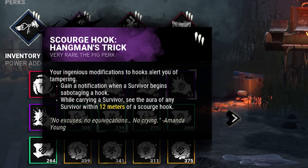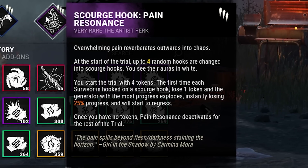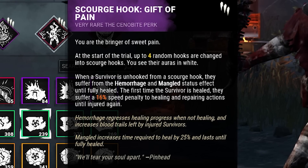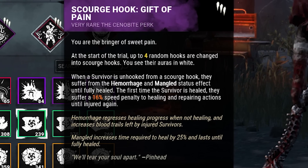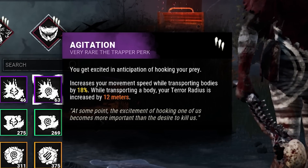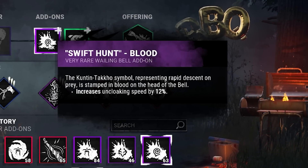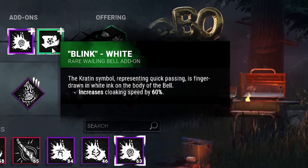We'll be running this today with a build consisting of Hangman's Trick along with Pain Resonance for a bit of gen regression on scourge hooks, then Gift of Pain to get people Mangled and Hemorrhage on scourge hooks, and obviously Agitation so we can utilize our scourge hooks more effectively. We're running the add-ons Swift Hunt to uncloak quicker and Blink to cloak quicker.